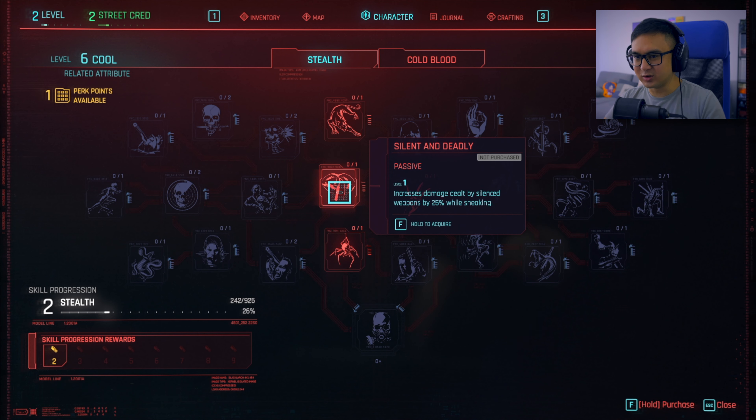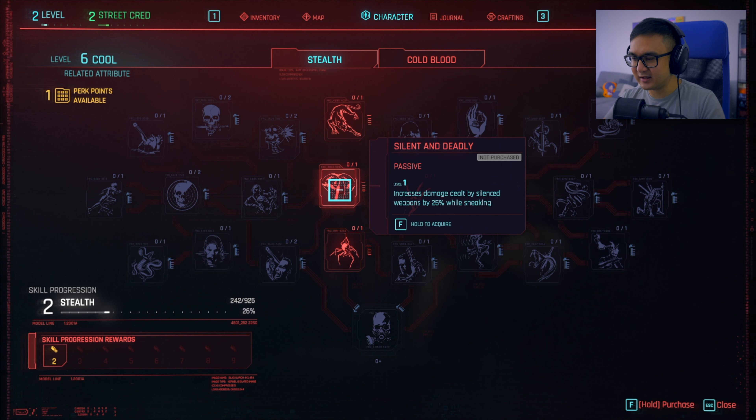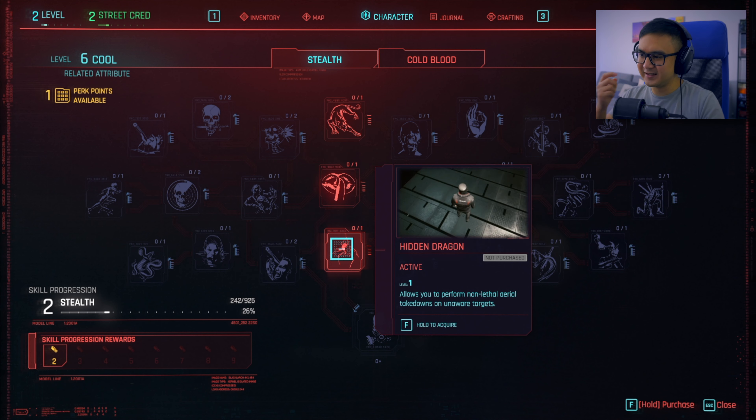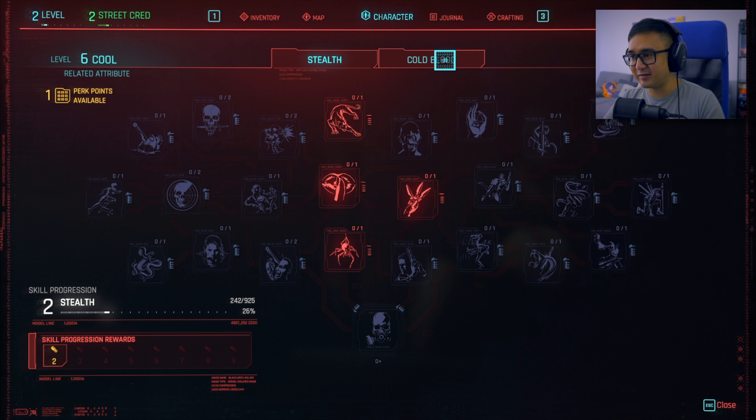I guess we're going the stealth way because I have all of my attribute points in cool. But is that the thing that I want right now? Let's see — increased movement speed while sneaking, that would be helpful. Increased damage dealt by silenced weapons, but I don't have any silenced weapons right now. Allows you to perform non-lethal aerial takedowns — I think that's highly situational. And I don't have any throwing knives.